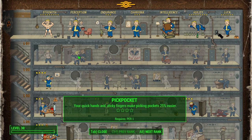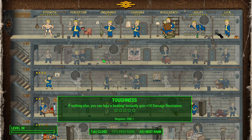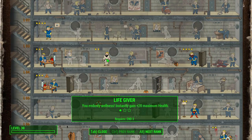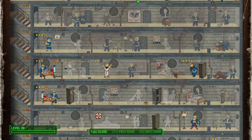Now let's look at some additional perks that make sense for Ezio or just help the build. Pickpocketing obviously makes sense — all the assassins can pickpocket, and there's no investment required at Perception 1, so it's something to think about. Life Giver is something I slotted at Endurance 3. It's kind of a safe point I like with a lot of my builds — I took one rank just as a nice health cushion in case you run into trouble.